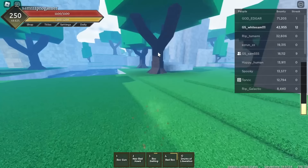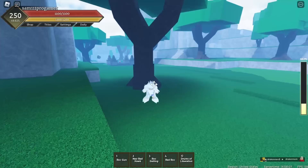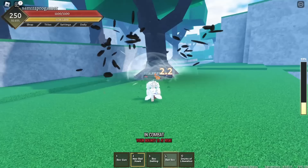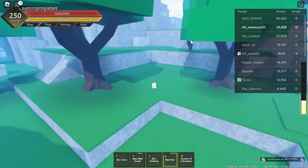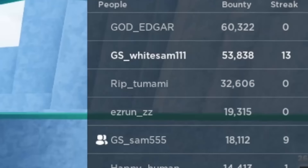We're basically at 43k bounty, we just need 2,000 more to reach 45,000. I see a dude right there but more people going to the Marco boss. Wait - there's a dude right here. I'm doing my second move on him, then my fourth move Red Rock - bam, yes sir! 10k bounty - what?! We're way over our bounty goal now, we're at 53,000 bounty with a player kill streak of 13!